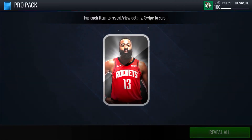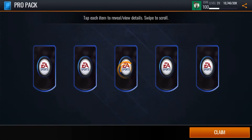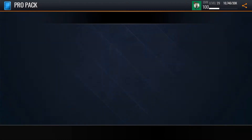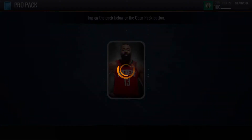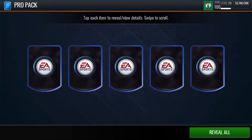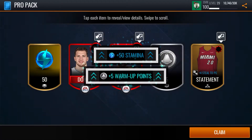Let's get these Pro Packs now. These should be pretty nice, not gonna lie. Boom! We get a 93 Jason Tatum. That's not bad. Get some more Stamina for the Arena. We get those packs at the end. We get a 103 center, I believe. There's the 87 Luca.